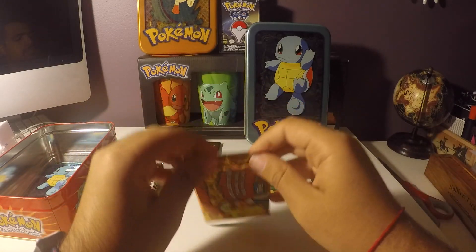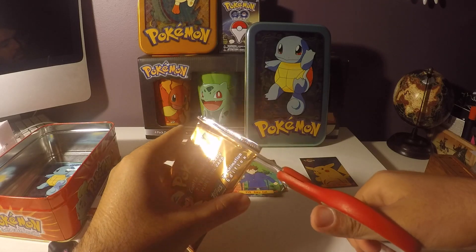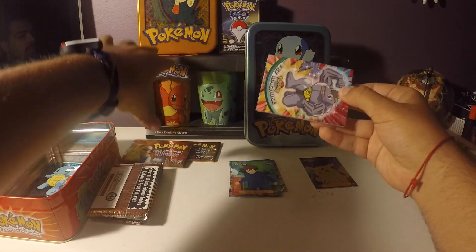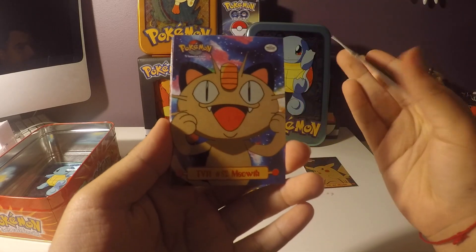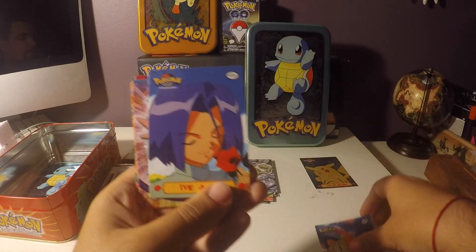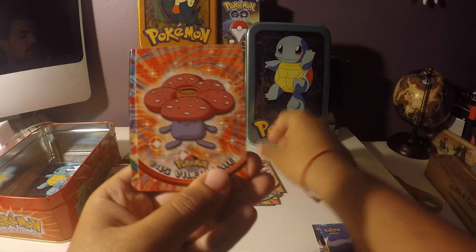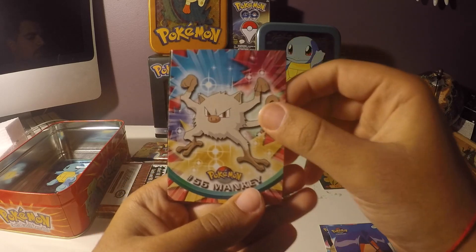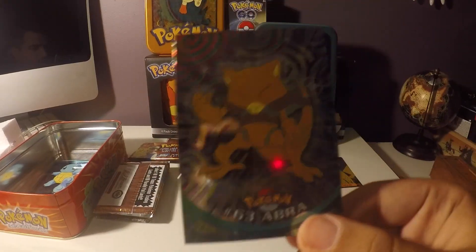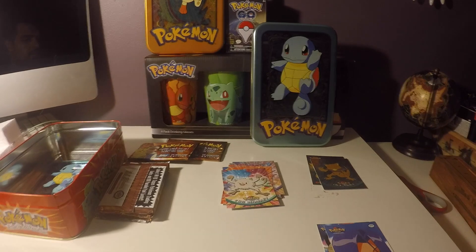Let's open up this next one. I don't think it's easier just like cutting these open — makes it less of a hassle honestly. We got a Machoke, almost slipped out. Another TV Mewtwo from last time, ooh James, Clefable, Vileplume, Mankey, and last but not least Abra — upside down, there he is. Awesome, shiny Abra! This is sick. Now let's go on to the next one.